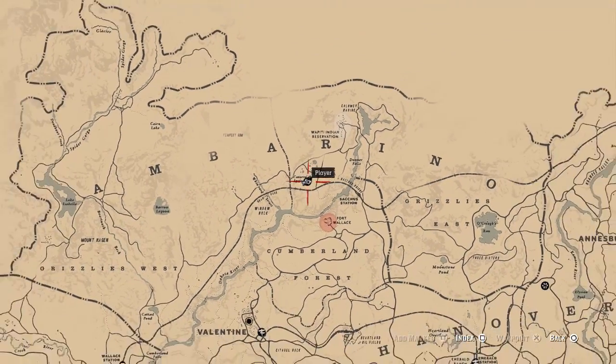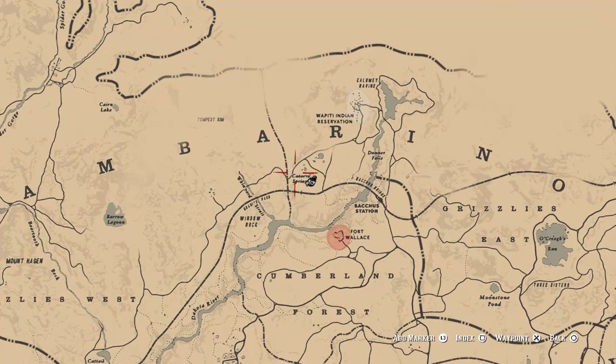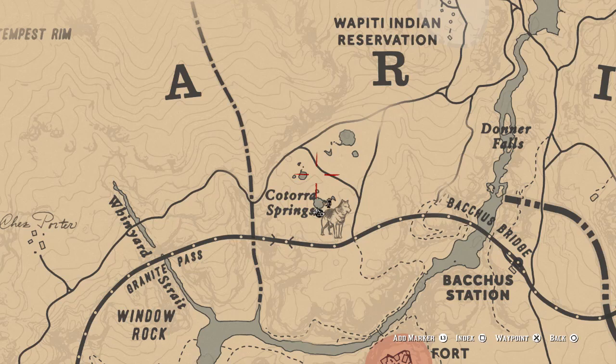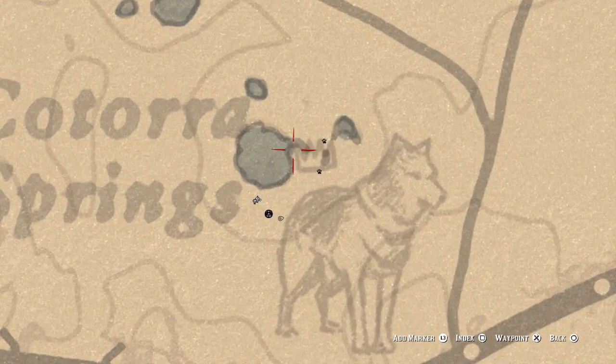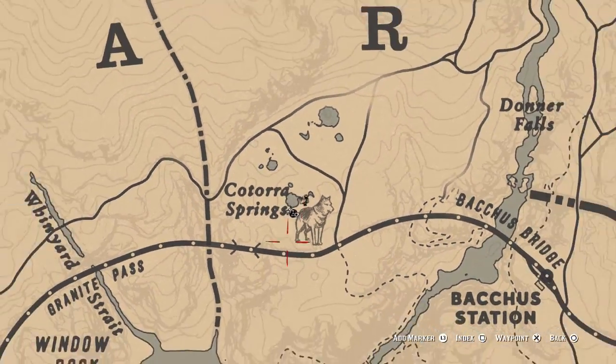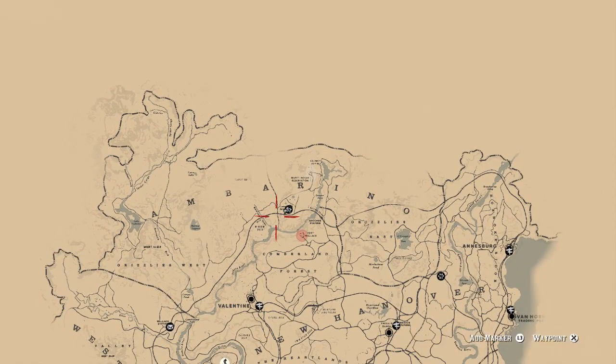Let me just zoom out so you can see exactly where we are. We're right at the top of the map, and if you're looking between the letters A and R in Amberino, that's probably the best way to locate it. You'll see a little circle and the words 'Couture Spring' — that is literally where it's at. When you get there, you'll draw the picture of the wolf that wasn't there beforehand.